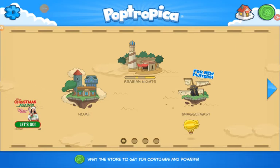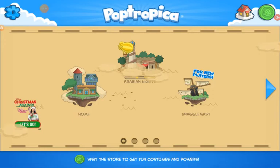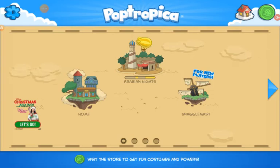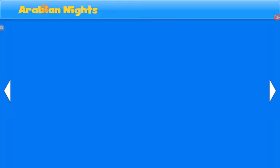Hey guys, it's AsherDuzzStuff, and today I'm going to be doing a walkthrough. The walkthrough is for Poptropica's Arabian Nights Island Part 1 out of 3. I am very excited for today, and if it helps you, tell me what island I should do next — if I should do Arabian Nights 2, because I also know how to do that. But I probably won't have enough time in this video. So let's get into it.